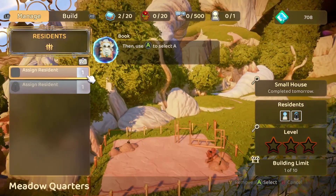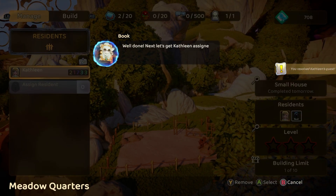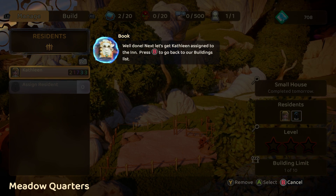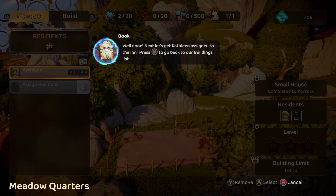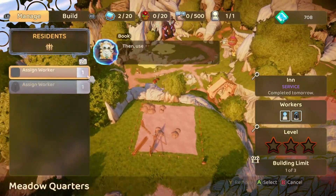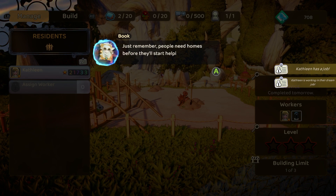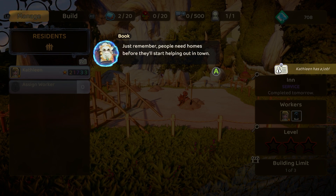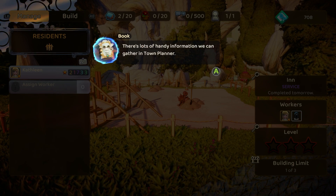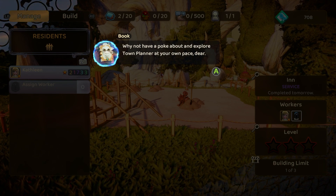So we can move Kathleen there. Assign resident: Kathleen. Well done. Let's get Kathleen assigned to the inn. Wait, but she wanted to — she's going to work the inn. Oh, really? All right. Remember, people need homes before they'll start to help out in town.